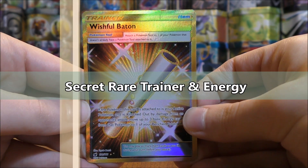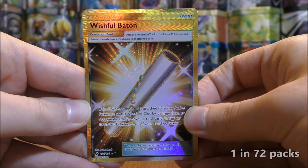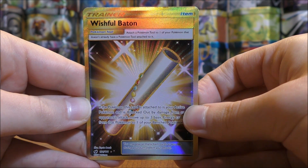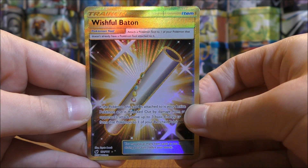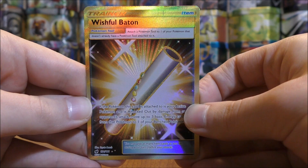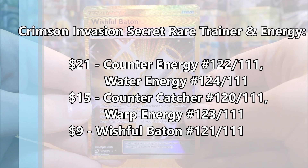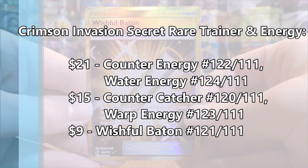The final type of notable card would be the Secret Rare Trainer and Energy cards — five different cards in the set, also about 1 in 72 booster packs and arguably a little tougher to pull than Rainbow Rares. These range in value from $9 to $21. Counter Energy and Water Energy are both $21. Counter Catcher and Warp Energy are both $15. And Wishful Baton is worth $9.